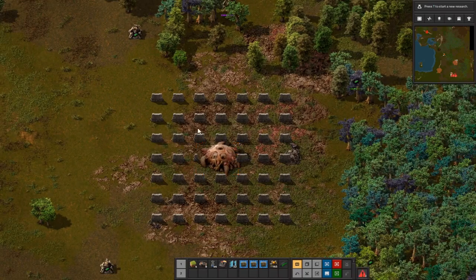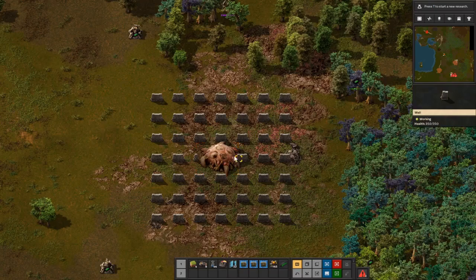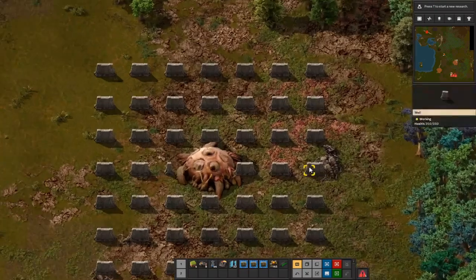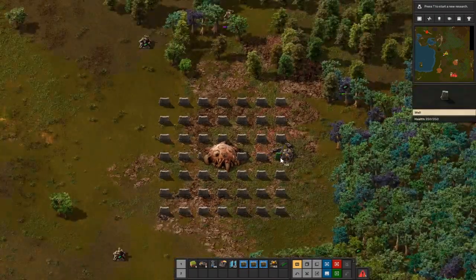These are all the locations that the 5x5 base tries to spawn mobs in. And if you remove any one of the walls, an enemy is going to spawn in that location.